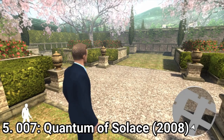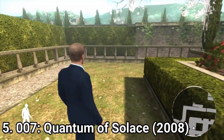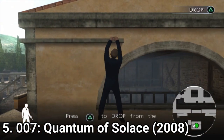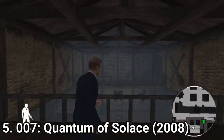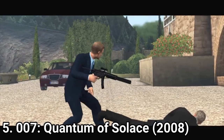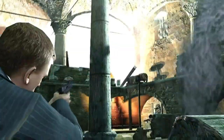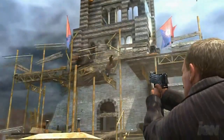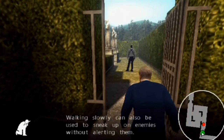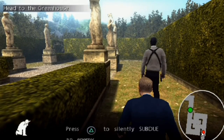James Bond Quantum of Solace is another over-the-shoulder run-and-gun shooter, but this time it lacks the vehicular levels. You get some stealth levels aside from the running and gunning, but no vehicular levels like in past James Bond titles. It's interesting how the PS2 version is a totally different version than the 360 and PS3 versions — those are first-person shooters, while here the game is an over-the-shoulder third-person shooter. You can also use grenades on the PS2 version.